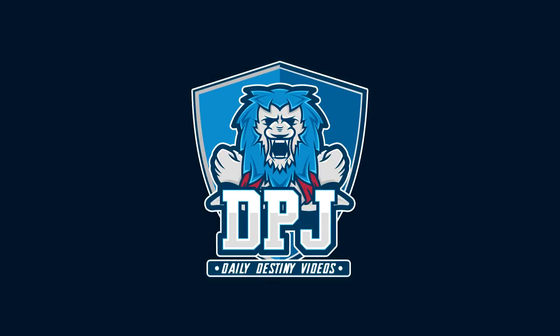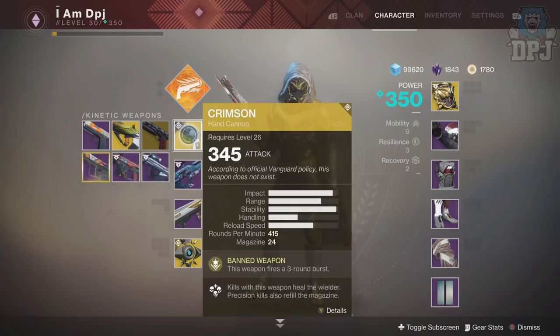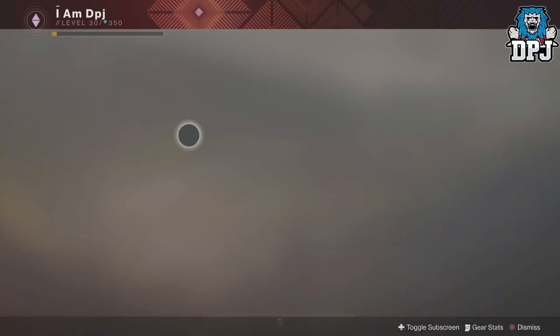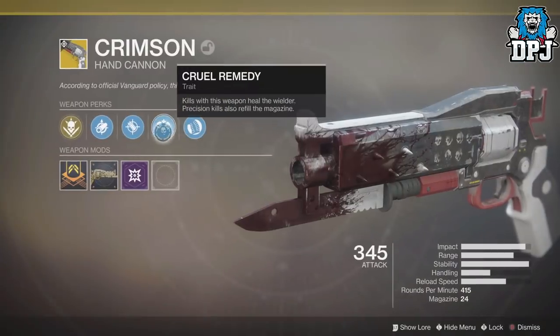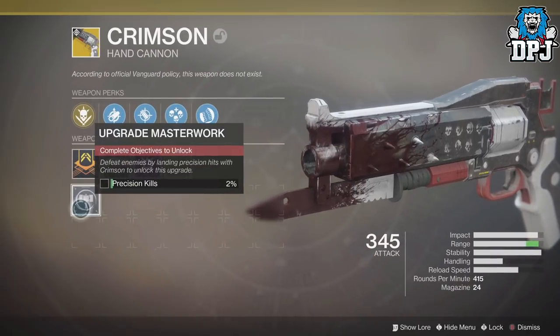What is going on guys, welcome back to the channel. I appreciate you being here today — I'm going to give you guys a quick guide on how you can get your Crimson headshot kills for the masterwork version done in easily under 20 minutes. Before we get into that, if this video helps you out, hitting that like button truly helps me out and I do appreciate that support.